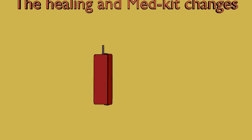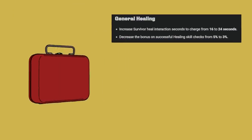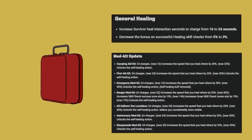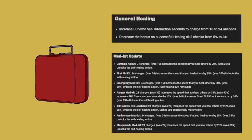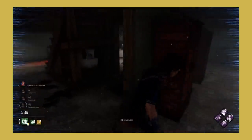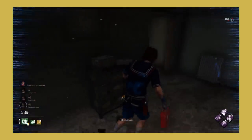Finally, we can go over the elephant in the room — the healing and medkit changes. Base healing was increased from 16 seconds to 24 seconds. Across the board, medkits have had their altruistic healing times reduced, they no longer increase the speed of self-healing, and only have enough charges to heal a survivor once. While the intent behind these changes is good, they are ultimately very bad. Let me explain.